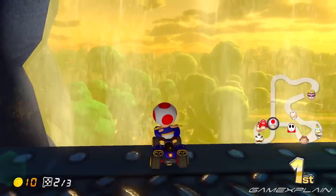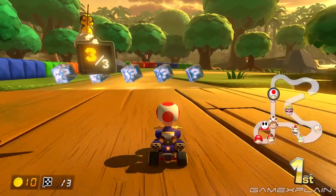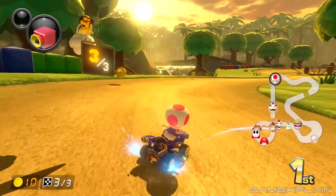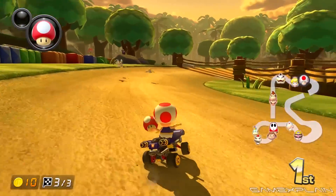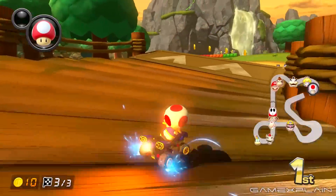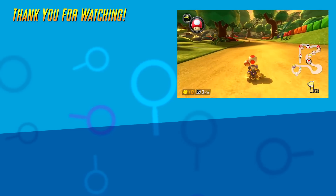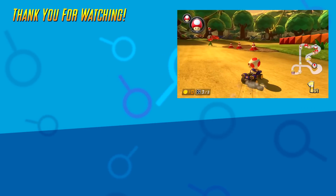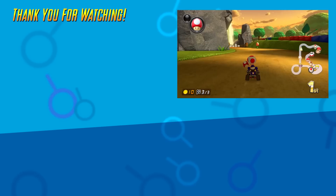And that's about it for all changes we found in GBA Riverside Park. It's a fairly straightforward track, albeit one pleasing to the eyes and ears, but the addition of the memorable patoos generates great opportunities for getting ahead. Have you found any notable changes that we missed? Let us know in the comments below. Stay tuned to GameXplain for more on Booster Course Wave 4 for Mario Kart 8 Deluxe and other Nintendo things. Thanks for watching! Until next time, ciao!